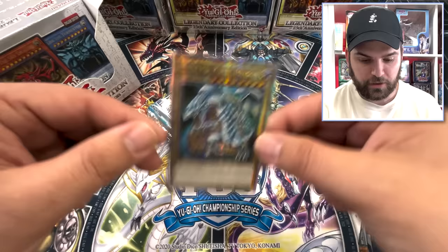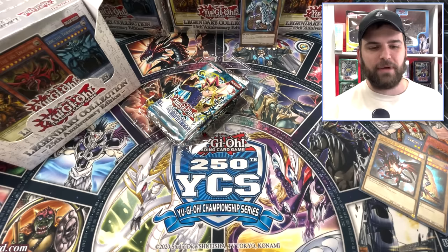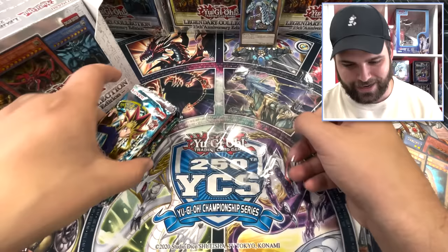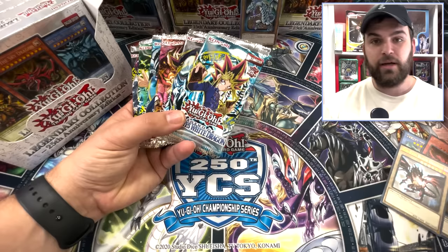It is basically similar to the Starlight when it comes to the foiling, but it does have a different feeling — the card feels a bit lighter. You do have that 25th Quarter Century Rare stamp. The rarity looks great. The only thing that's kind of weird is the rarity is very similar to Starlight, which are 1 in 25 boxes — that's like 1 in hundreds of packs. This Starlight-looking card is 1 in 5 or 1 in 6, so that's what people are having some trouble with. But it is not a Starlight — it's got a stamp on it.